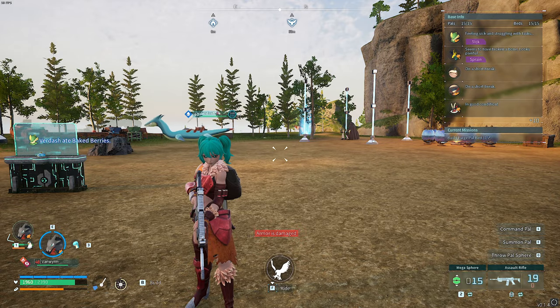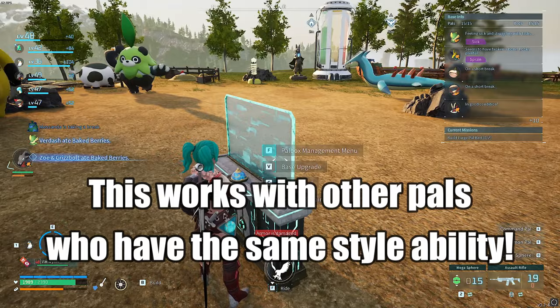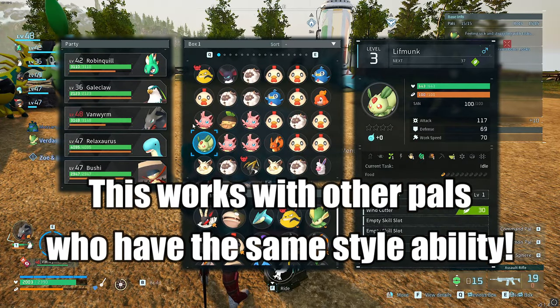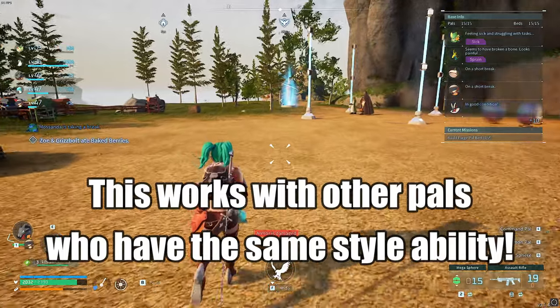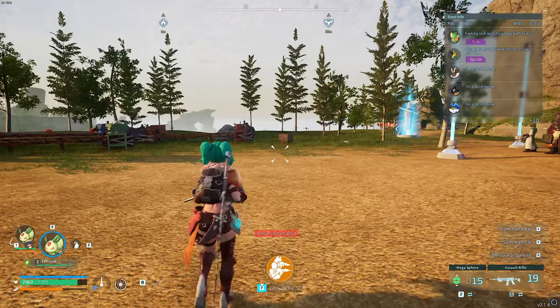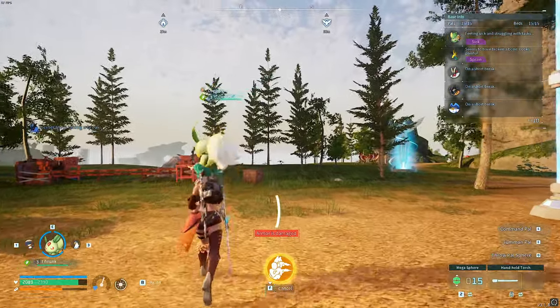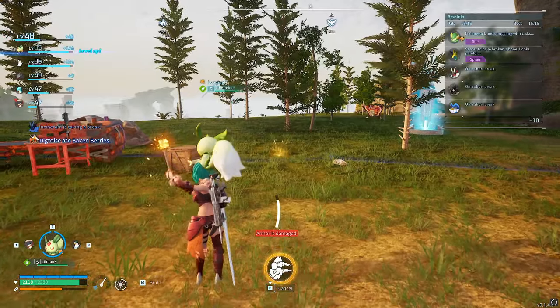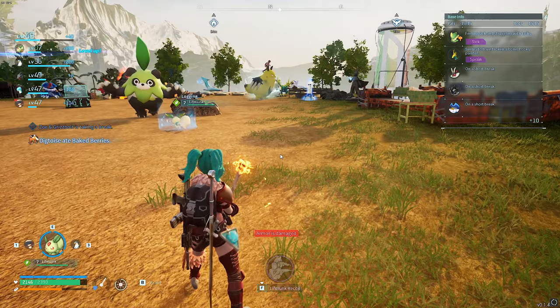The first glitch I'm going to be showing you today is actually involving the Lifemonk — however you pronounce it. I'm just going to grab him from here, so I'll just trade him with that guy. What he'll be doing is, you've got the F command, which is the recoil thing. If I want to use this, I can just shoot and shoot and shoot. And you can see it's now unable to do it — I can't click it again.